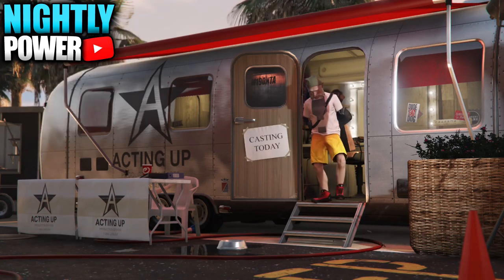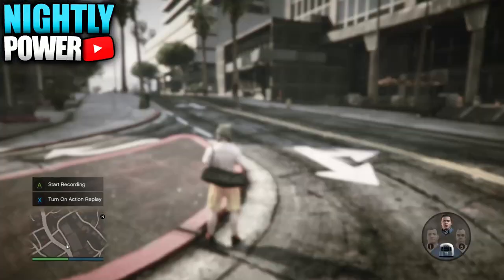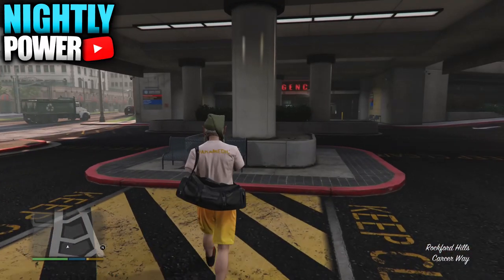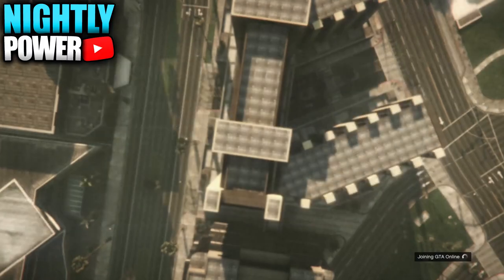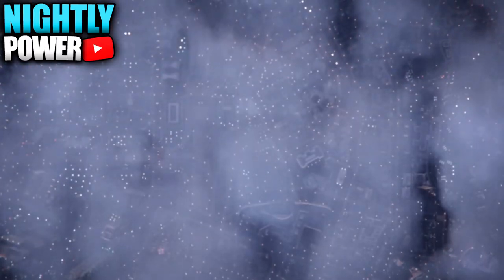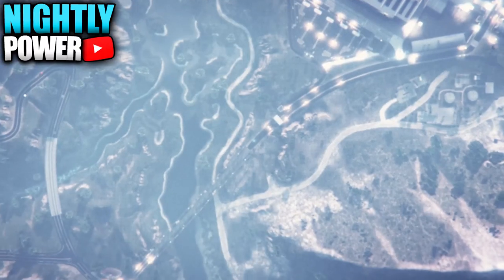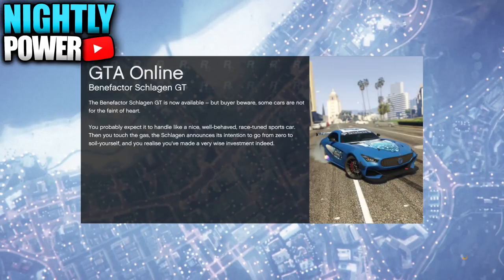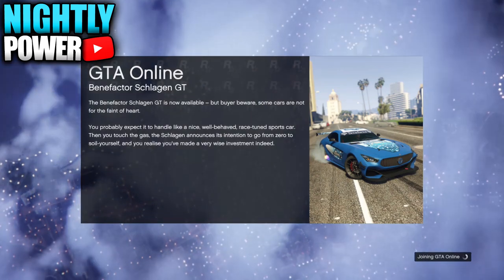When you get outside, press down on the D-pad and select any story mode character. When you get to story mode, you'll have the outfit. Start up an invite-only session. When you get into online, you'll get a glimpse of your outfit, then an alert screen. Accept the alert screen and start up another invite-only session. This time when you get into online, you should have the outfit.